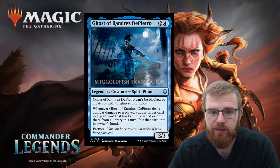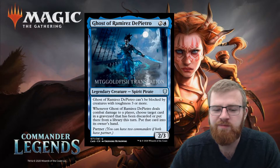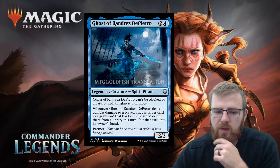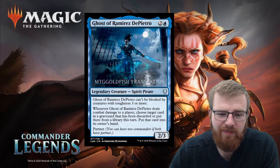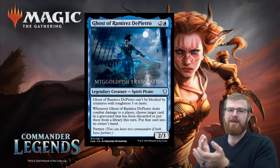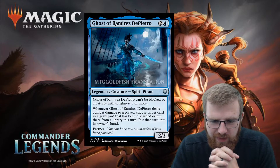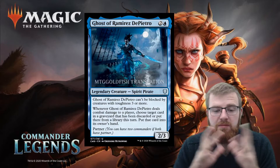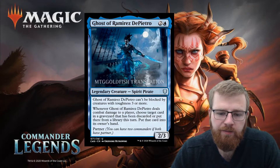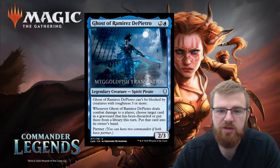I like the fact that this is a two-power three-toughness creature that can't be blocked by something with three or more toughness, and you can bring something back from the graveyard into the hand — though only cards discarded or milled this turn. Maybe you've got some self-mill and it's a good way of getting something back into your hand. More importantly, it's a three-mana two-three that can't be blocked and is a commander partner, so it has use for sure.